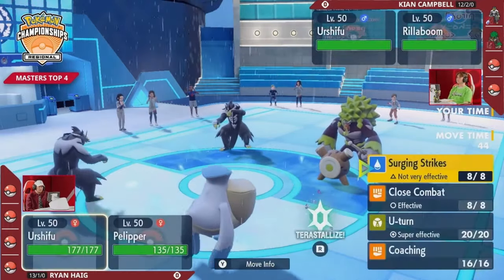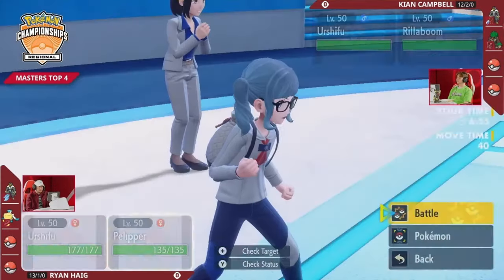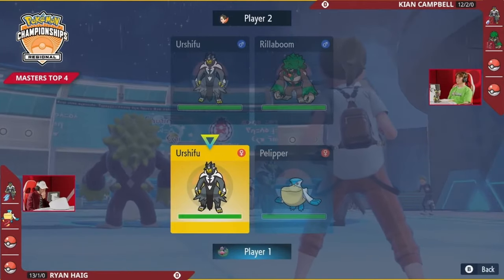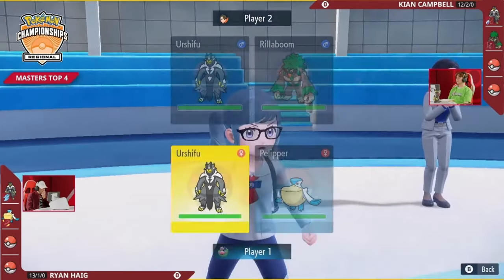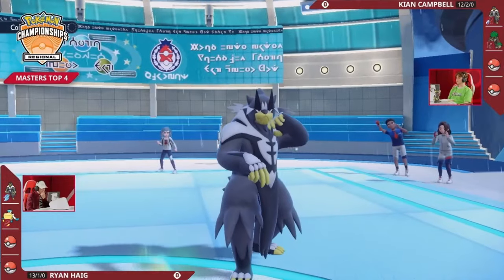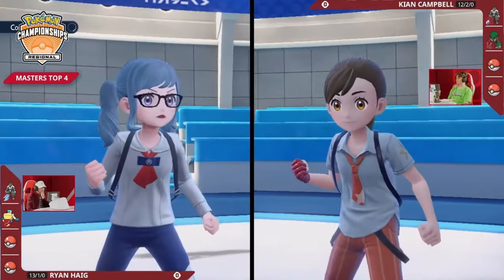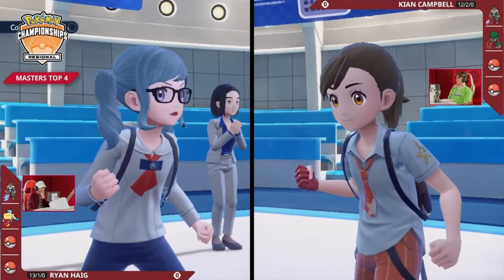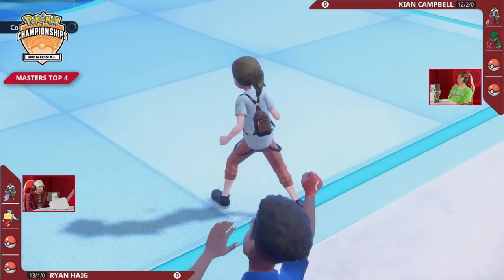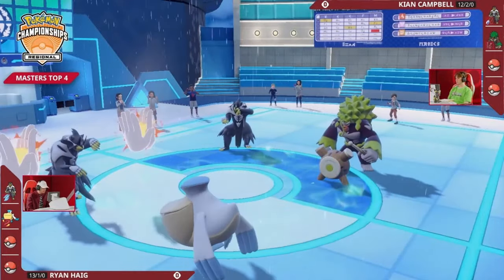Both Urshifu now have boosted Surging Strikes, but both of them only have water resist to fire into on the other side. Pelipper gets the better of the Rillaboom versus Pelipper matchup, but of course the Rillaboom on Kion's side is a problem for the Urshifu on Ryan's side. Can it just go after it with a Wood Hammer, or pressure something like a Surging Strikes plus Grassy Glide to take out the Urshifu on the other side before it can even move if Kion is confident that his Urshifu is faster? Pelipper is a little bit more difficult to take off the field — would require a double target, and can fire a Hurricane in either slot.